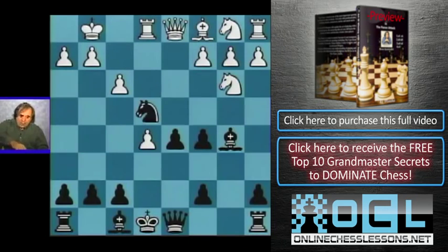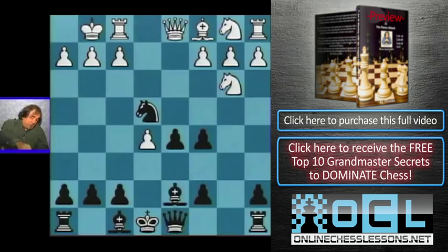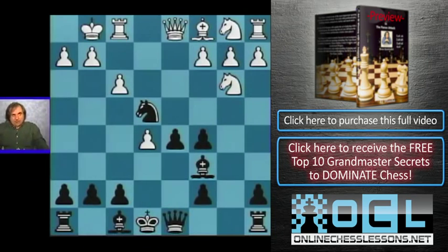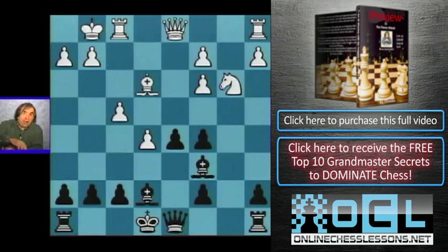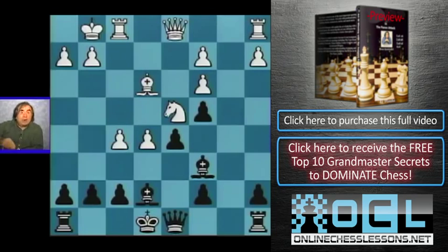Black has difficulties finding a useful move. If they go bishop c6, or skip bishop b5 and go bishop c6 right away supporting the center, we go f3, and after knight g5, f4, and after knight e4, knight c3. When black takes on c3, we take back, and it's very bad for black because when they try to develop, we go f5, or even bishop e3 attacking the c5 pawn. When black goes c4, then knight d4, followed by f5, and queen g4 — black is nearly lost here.